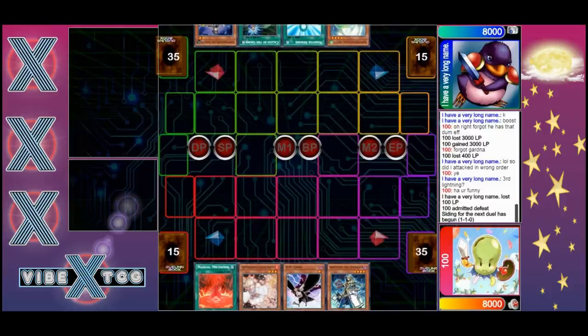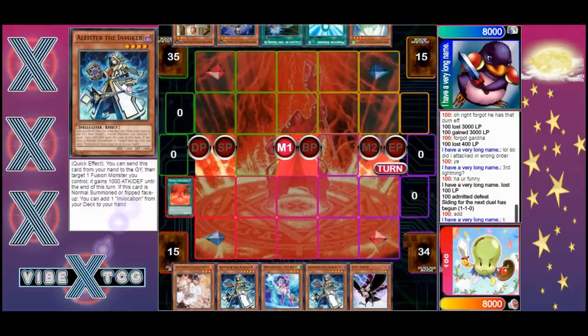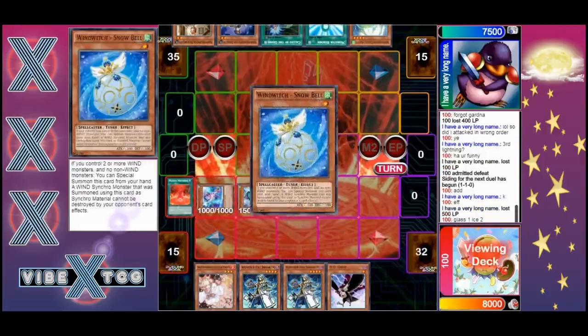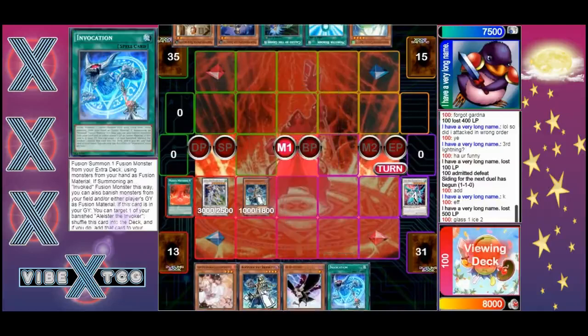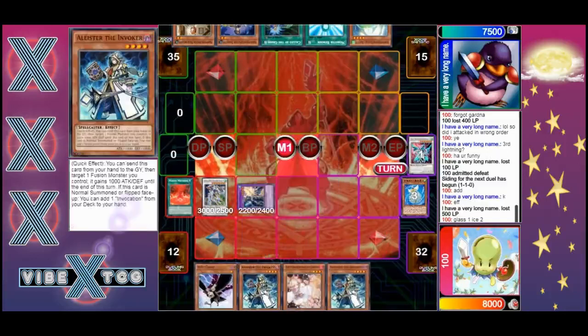Let's start off game three - we got Invoked going first again and he opens up the combo. His opponent has nothing to stop him, so we're going to see a full blown combo. There are no spells or traps except for the field spell, but that doesn't stop him because he'll have multiple negates. He does have Call to the Grave though. He synchros up for Crystal Wing.